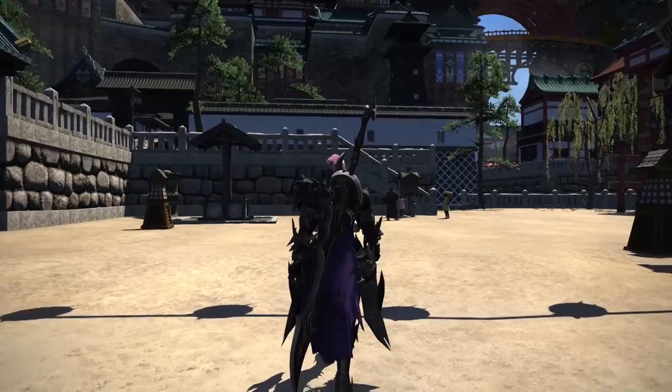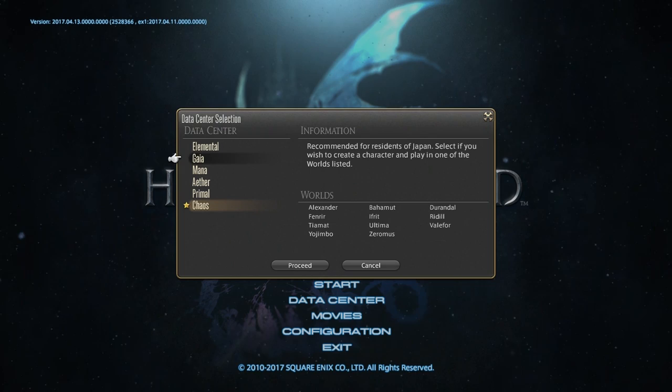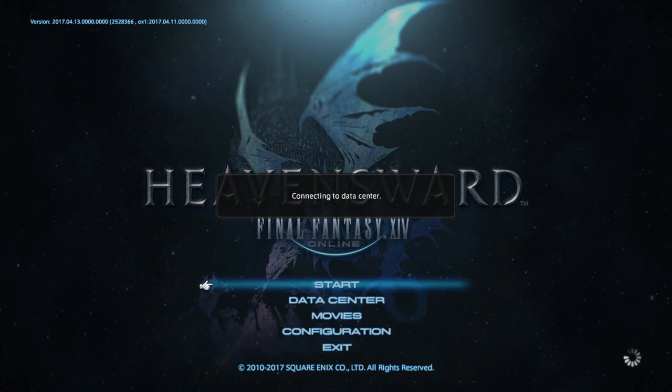Point number three is all about picking a server and creating a character. The server is the world in which your character lives. While you can join any server no matter where you live in the world, you might want to consider picking a server in your region. There are European, North American and Japanese servers and some are busier than others.